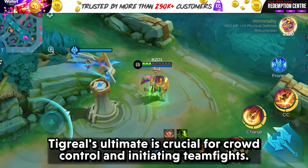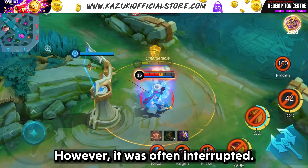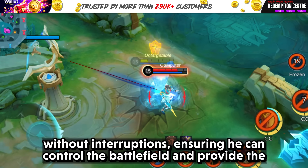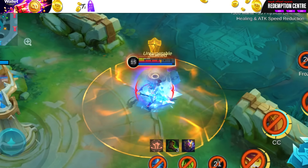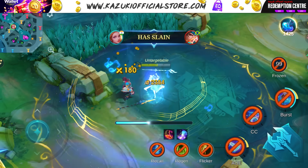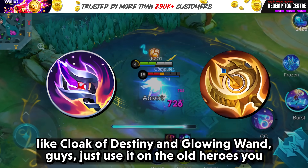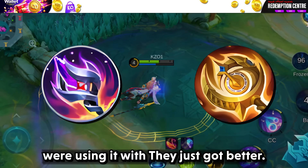Now let's talk about Tigreal. Tigreal's ultimate is crucial for crowd control and initiating team fights, but it was often interrupted, reducing his effectiveness. With Winter Crown, Tigreal can now use his ultimate without interruptions, ensuring he can control the battlefield. There are so many more heroes who can use it to its full extent, including Silvana, Ginevere, Joy, and Changki. For item changes like Cloak of Destiny and Glowing Wand, guys, just use them on the old heroes you were already using them with — they just got better.